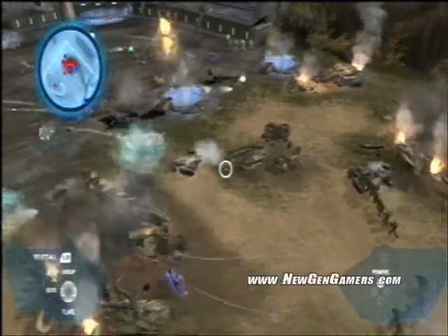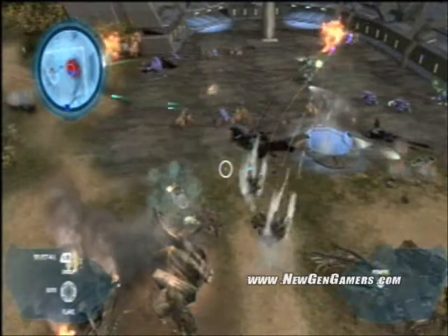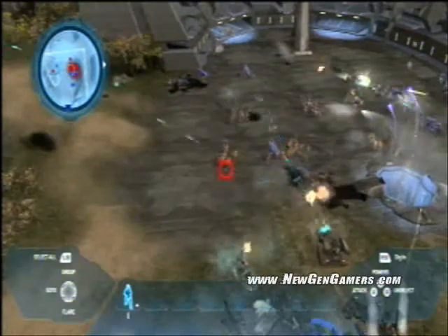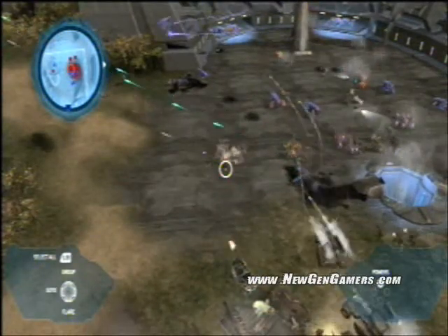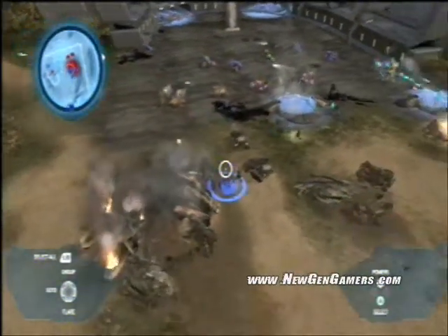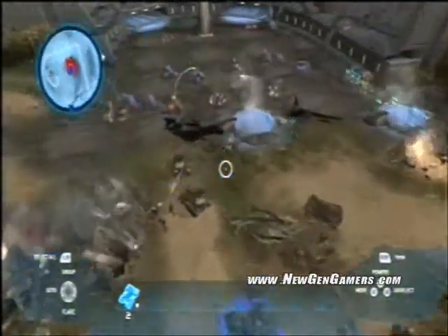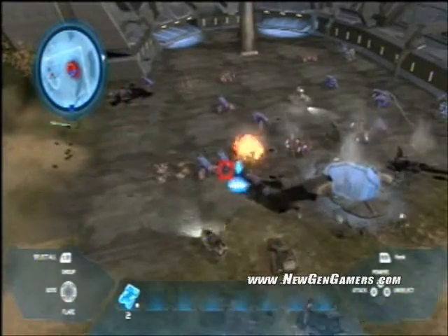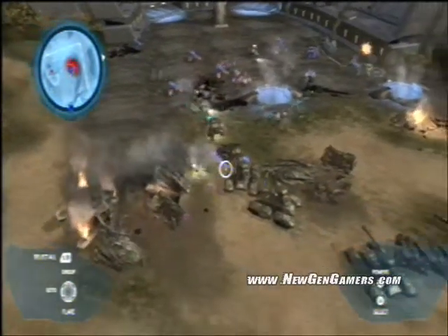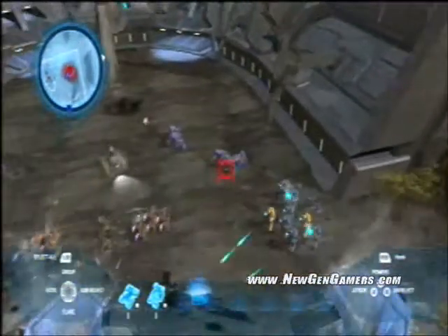It looks like the Covenant are bringing out some ghosts — those plasma cannons are going to start chewing up my vehicles. I'm going to bring in some heavy armor with scorpions inbound, and get them on those ghosts. Let's see if we can turn the tide of this battle around. I don't think those ghosts are going to be a problem anymore.